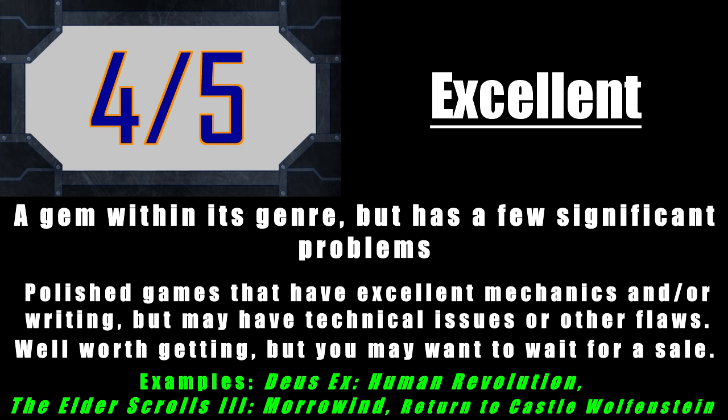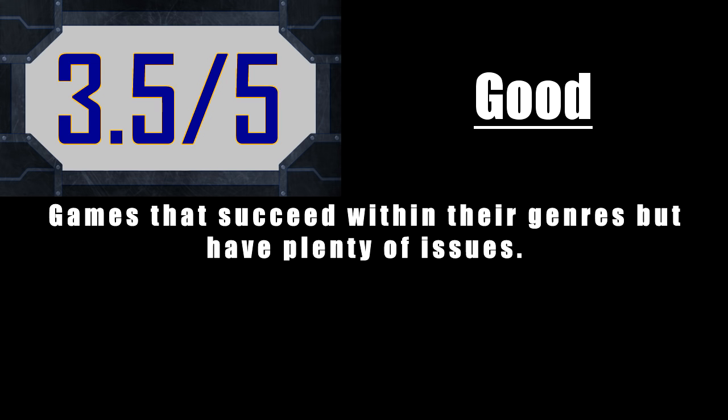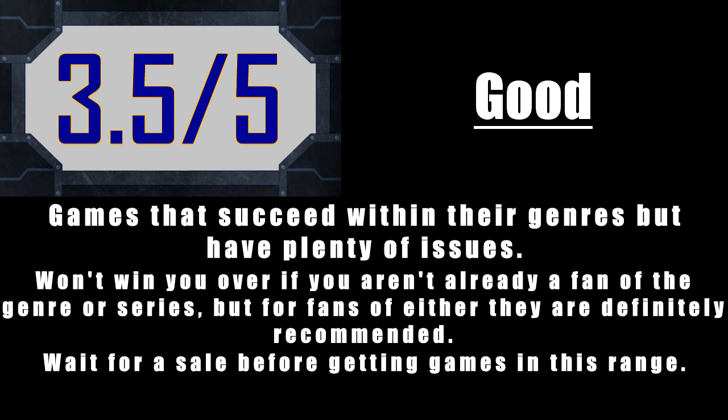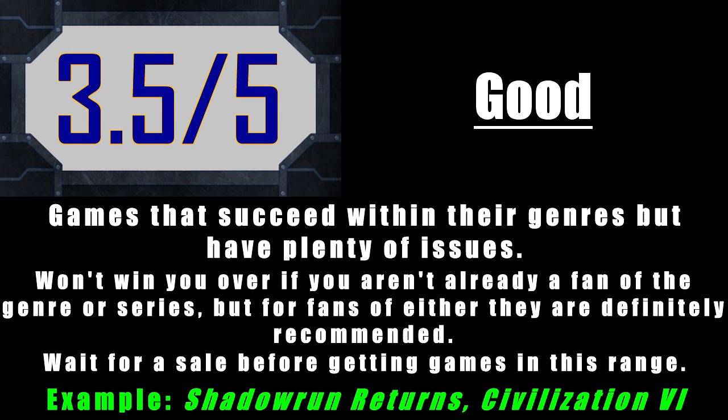Next up is the 3.5 out of 5. These are games that succeed within the context of their own genres, but they do have quite a few problems that prevent them from being any higher on the scale. Unlike games in the 4 and especially 4.5 and 5 categories, these will not win you over unless you're already a fan of the genre or series in question. Generally, these games are mechanically sound and have pretty solid writing, it's just nothing that's really going to impress you all that much, and there may be some pretty significant technical problems like bugs, glitches, or performance issues. These problems aren't enough to completely prevent enjoyment, but they're enough of a barrier that your average gamer will probably want to wait for a significant discount — something like 50% off or more. Examples include Shadowrun Returns and Civilization VI.